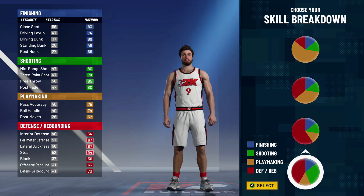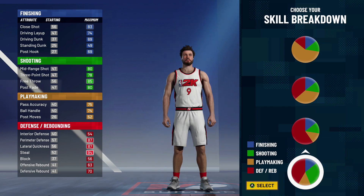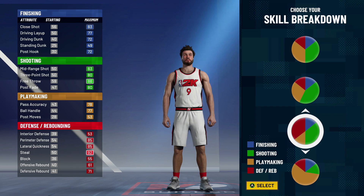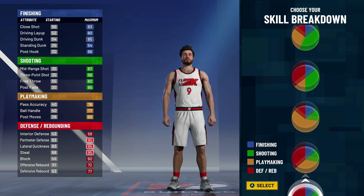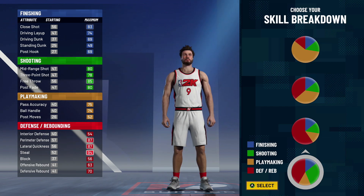You'll be able to dunk the basketball. Whether you're making a lockdown for park, pro-am, whatever you play, this is the pie chart you want to use. The 50-50 shooting and defensive pie chart is also good but you really don't need that much shooting and the defense is a little worse. The defensive playmaking pie chart is also good but the shooting is iffy — this is the sweet spot where you get more defense and enough shooting to knock down shots consistently.